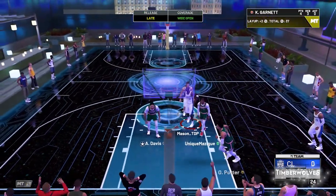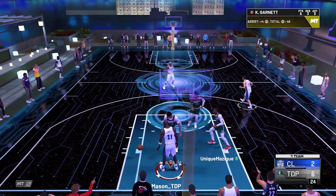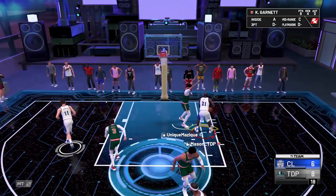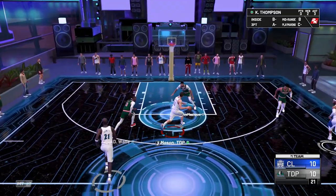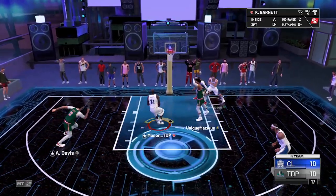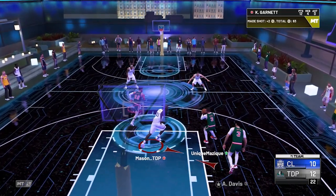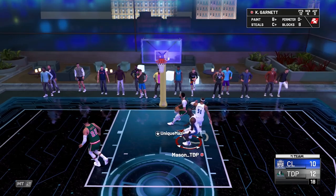Straight past him — that's the method. Pump fake — we're going to drag AD over. We dragged him, he jumped. If you jump, it's over. Easy dunk. That's all I'm doing this year — you just have to dunk. Shooting right now is just not it with these cards. Gets his own board. Got him jumping — green, let's go! Tie it up. Taking the clay corner three — bang!